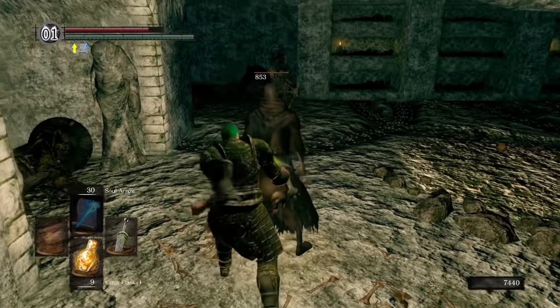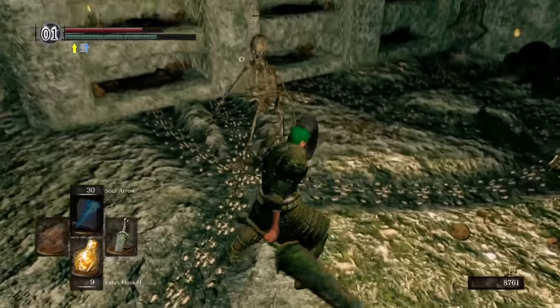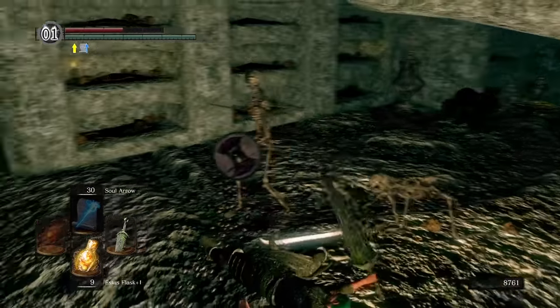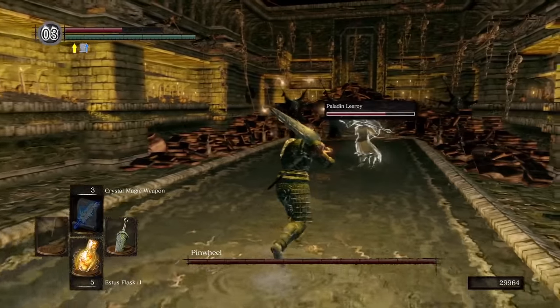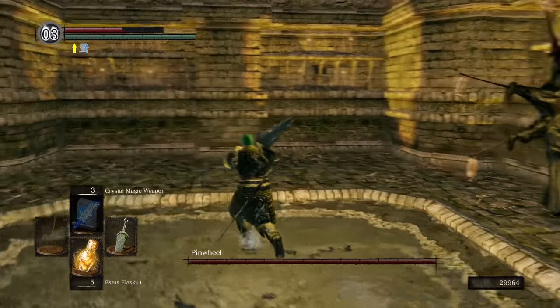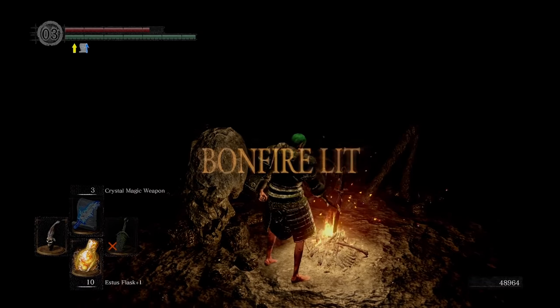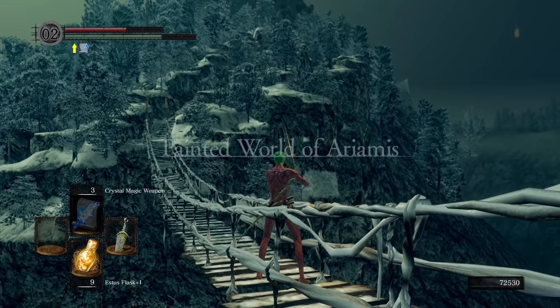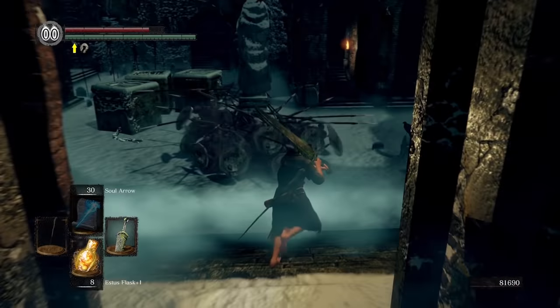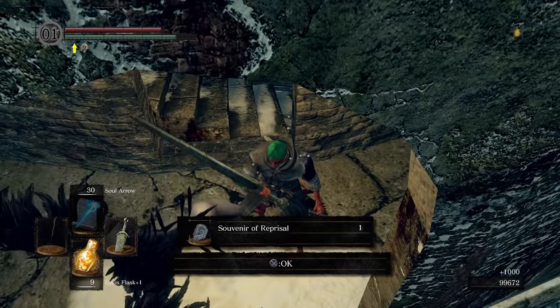Spooky town first — I worked my way down through the Catacombs to Vamos' bonfire, making sure to grab the Darkmoon Ring en route. Pinwheel wasn't even worthy of my godly walk of death, so I just summoned Leeroy and wandered around aimlessly for a while waiting for him to do his thing. After grabbing the Tomb of the Giants bonfire for later use, I stopped off at Sen's to pick up the Gold Serpent Ring, and then it was painting time. I cleared the Painted World out, got boned by the bone wheels, and farmed the Crow Maidens until I got a Souvenir of Reprisal.